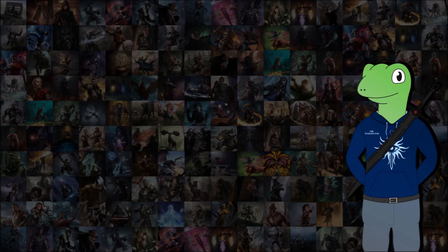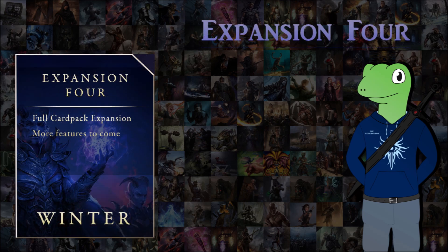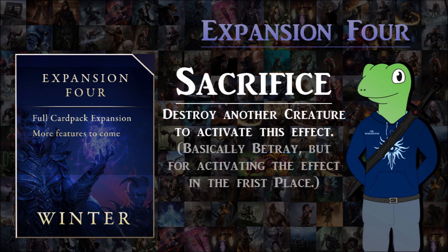Hey guys, Dom here, and today for this custom card video I thought I'd do something you might not have expected. It was what was meant to be an expansion — I went out and tried to find out what this expansion was meant to be. Apparently it didn't get that far into development, but they planned to look further into Oblivion. So I'll make some cards themed around Oblivion and Daedric cults. The keyword I've come up with is Sacrifice, which means destroy another creature to activate this effect — a bit like Betray, but it's usually on creatures.